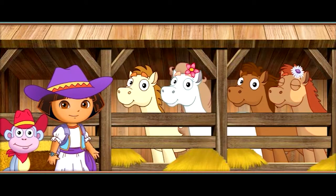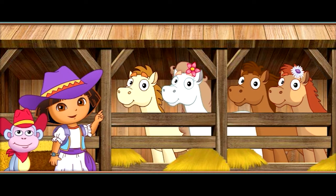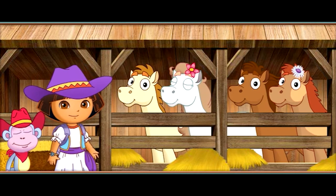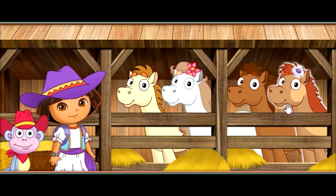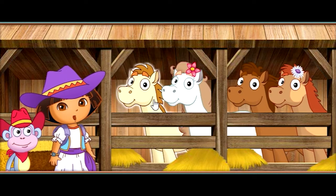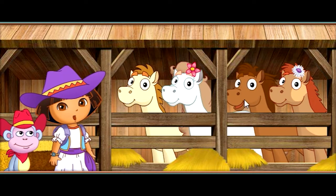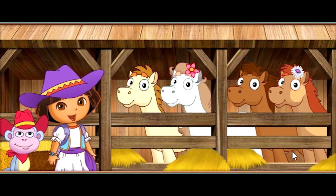Choose a pony. Roll over a pony with your mouse to hear its name, then click to choose it. Buttercup... Lightning... Bella... Pinto. Muy bien! We're going to ride Lightning!